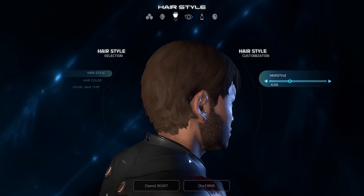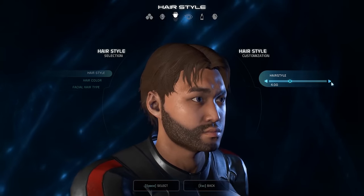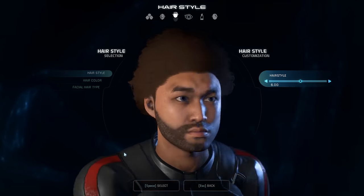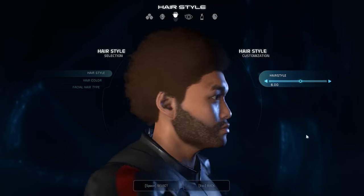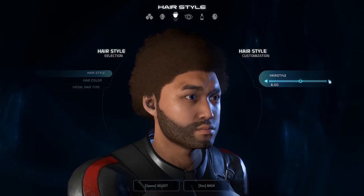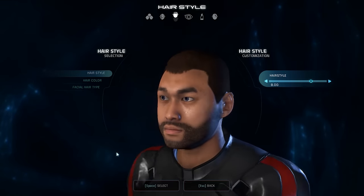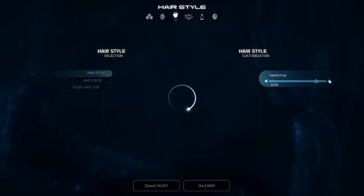Hair physics — really? That's cool! I don't really see that because I go for functional hairstyles for my characters across the entire Mass Effect universe. I played through the original trilogy as female Shepard, and the first time through she had a short buzz cut hair. After that I went with a tight bun or updo, because you don't want to get your hair caught in your helmet or fall in your face in the middle of a firefight. We've got to be practical here.